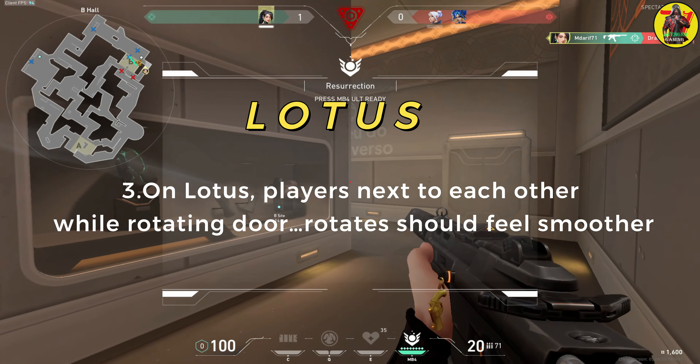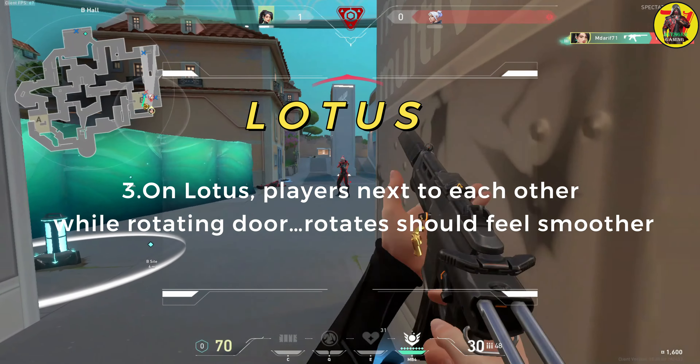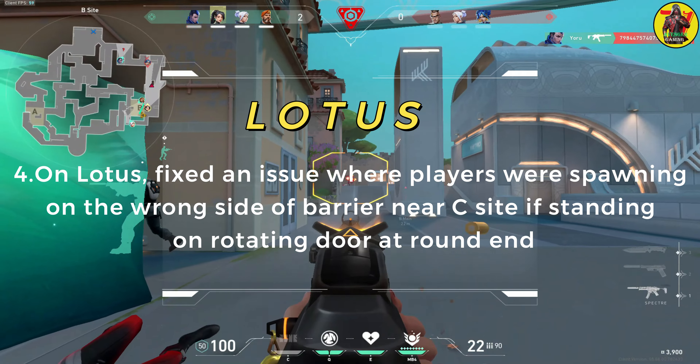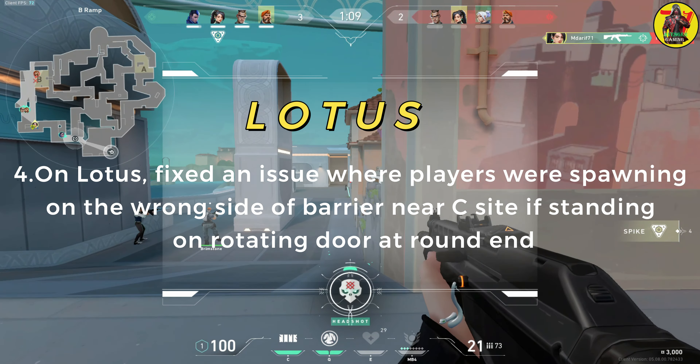On Lotus, players next to each other while rotating the door — rotates should feel smoother. Also on Lotus, fixed an issue where players were spawning on the wrong side of the barrier near the seaside if standing on the rotating door at round end.